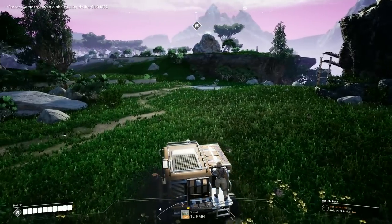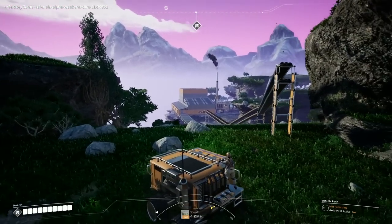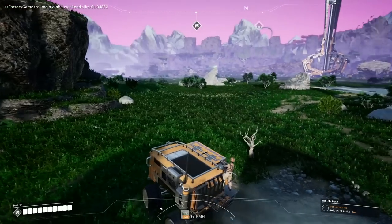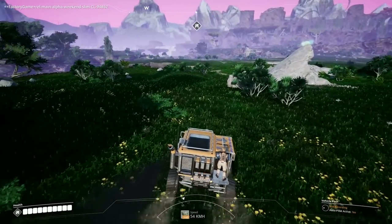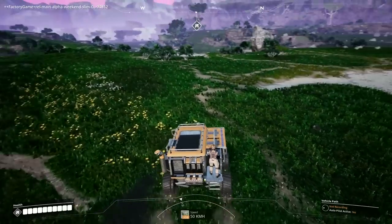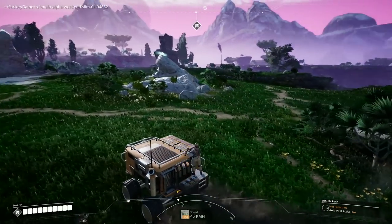Welcome back. Last episode we were over here and we got our little coal plant going - we have coal on MK2s double stacked coming out the door, that's for future-proofing. We're going to build a hub somewhere, and I think in this area is where I want to do it - it's a large amount of space. Down here we have copper ore, and we know we have iron ore over there.